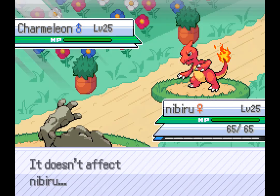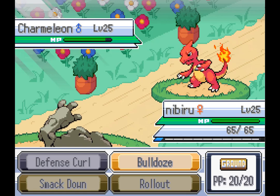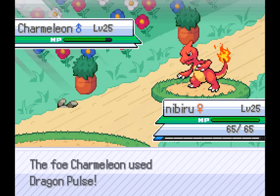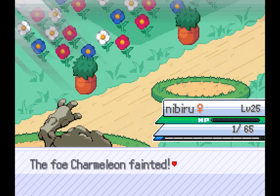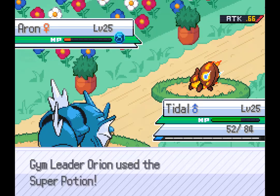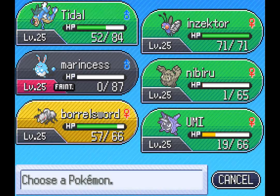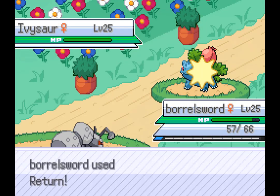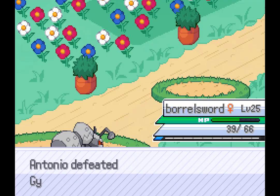Charmeleon in Sun with Solar Power, STAB, Sun-boosted, Life Orb Flamethrower is unbelievably strong, but Sturdy Graveler was able to beat it because of Sturdy. By this point you basically just win. The Arcanine is easy to counter and the two Grass types are hardwalled out by Durant, making it an easy win — except for the one loss of Azumarill. Kind of unfortunate, but I still take this.